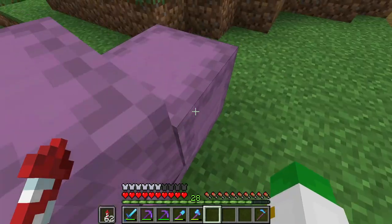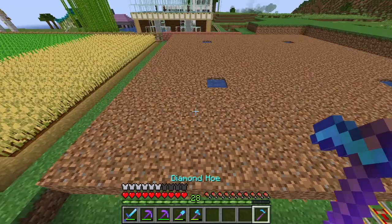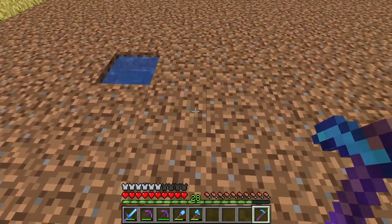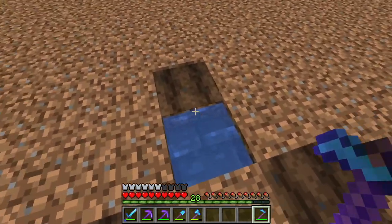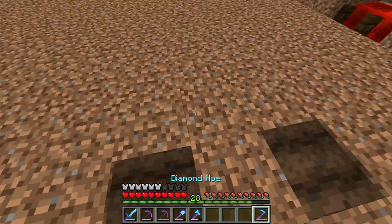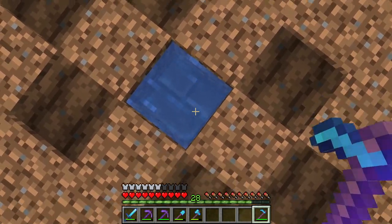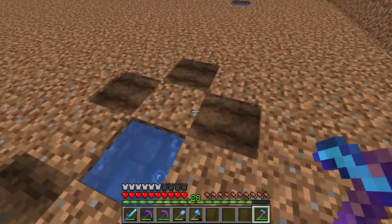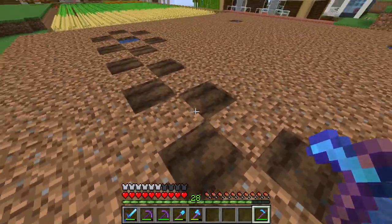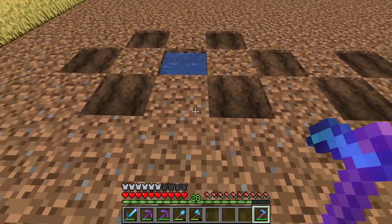Now we till the land with our hoe in a checkerboard shape. It doesn't really matter where you start the checkerboard — you just need a perfect checkerboard pattern. It's probably better if the edge block is not a growing space, and you can see it aligns up with the slabs either way.